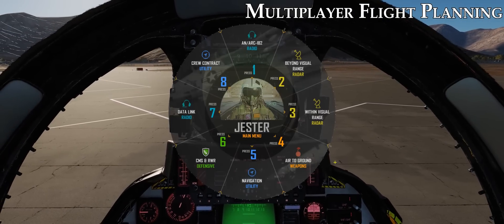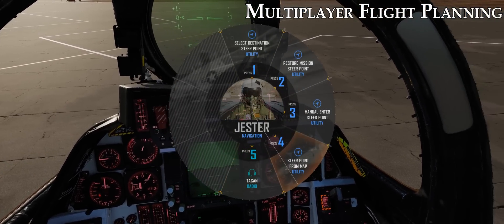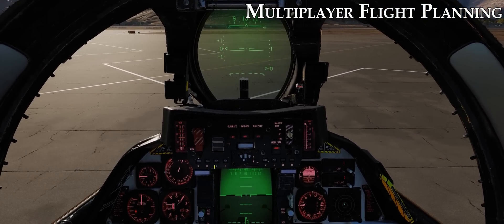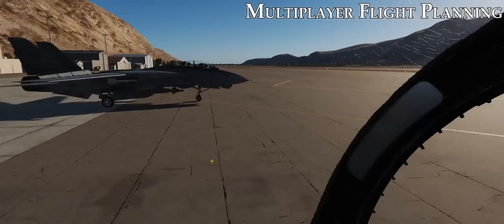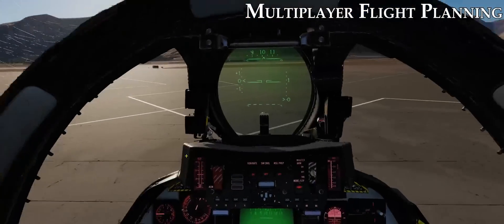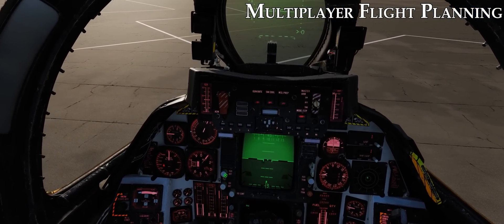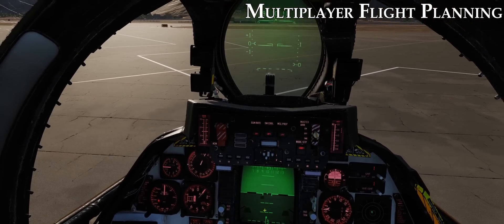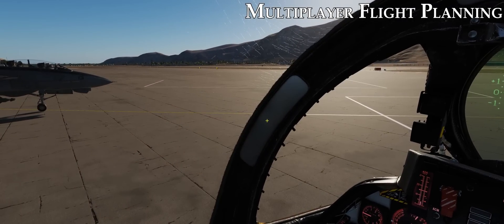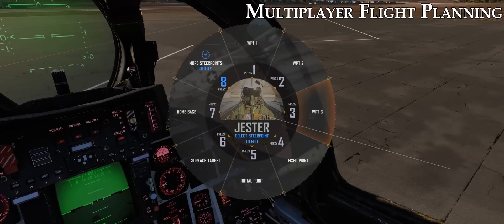Let's go ahead and input waypoint 3 — clearly marked, easy to find. We'll also go ahead and put in our fixed point next. FP is easily marked.